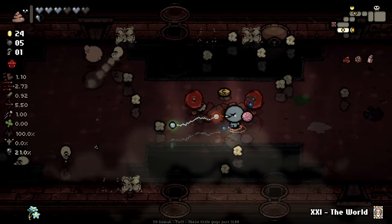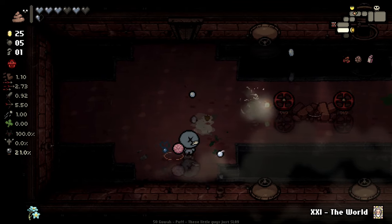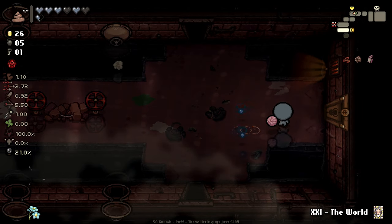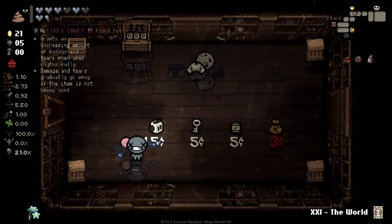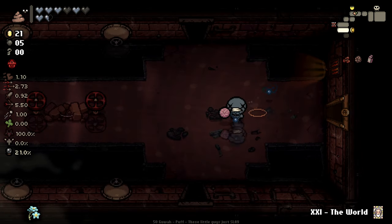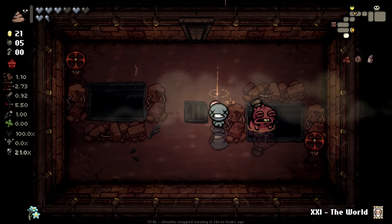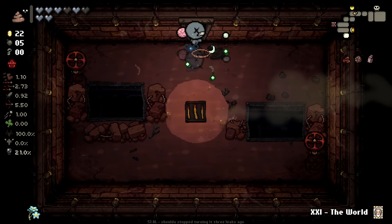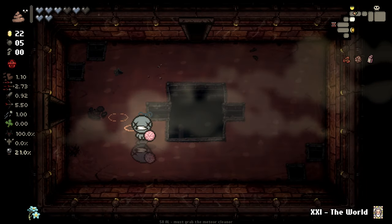I've stepped into the heart of the Thunderdome right here — the heart of all evil! We're getting a lot of money as well. Needs to chill out with all these little puff clouds. Not a hell of a lot in the shop right now. We've got the Fidget Cube — increased damage and tears when used rhythmically, but they gradually go down. I don't think I want that because I actually quite like having our stats right now, and I'm a little too stupid to use it correctly, so I'm just gonna not, to save face.